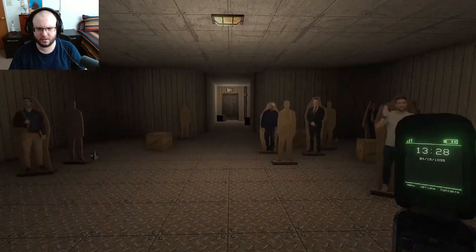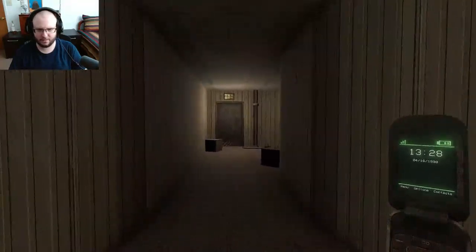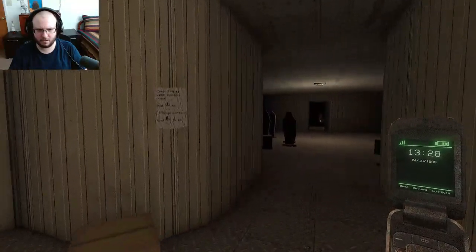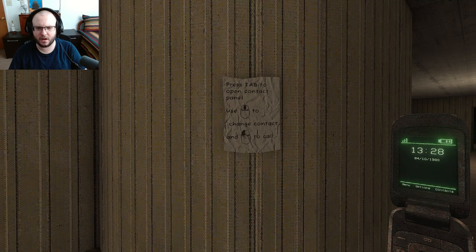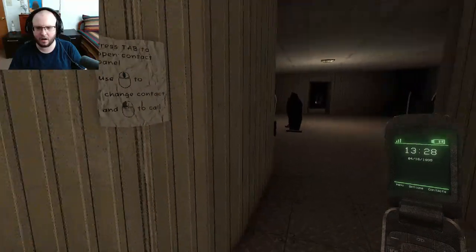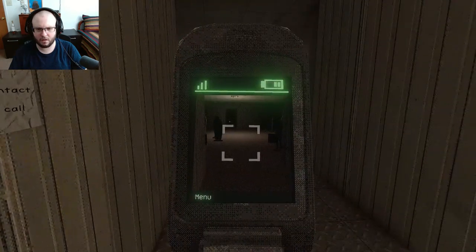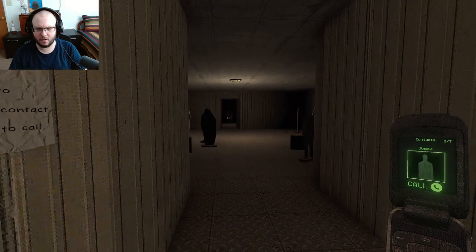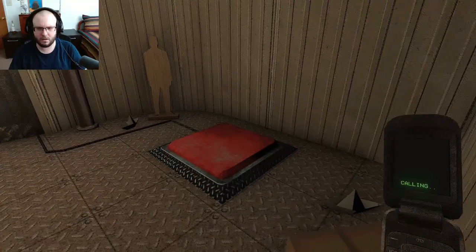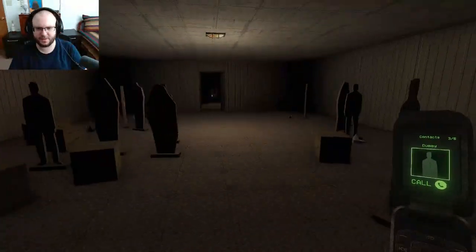Why, what am I doing? I kept on doing it, don't ask me. Press H to open the contact panel. Oh, fascinating — I should probably dump these people out.